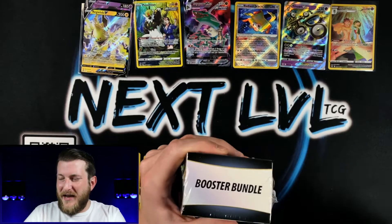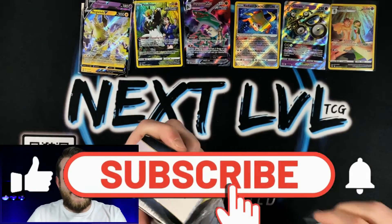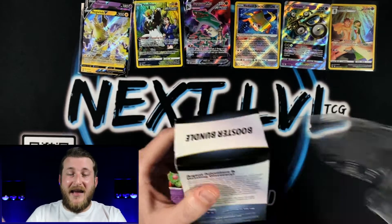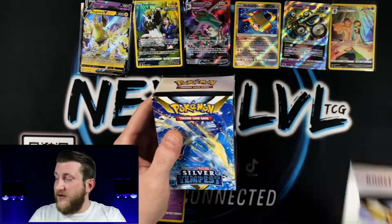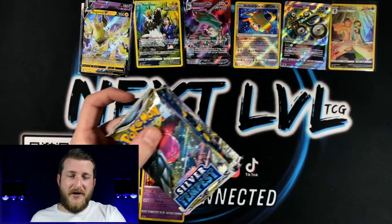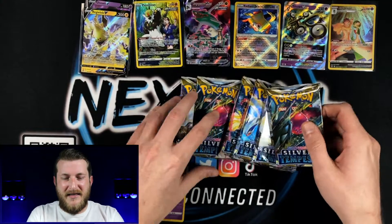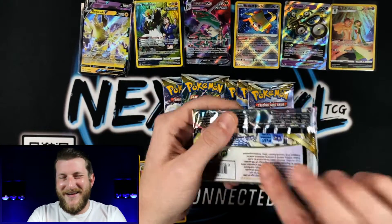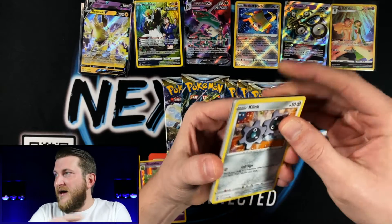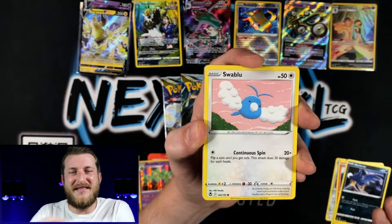Guys, we are getting into our very last booster bundle — last six packs of the opening. If you've enjoyed this opening so far, drop down and smash that like button — it definitely helps us out here on Next Level TCG. We're looking to grow this channel as much as we possibly can, and simply hitting that like button does amazing things. Let's bust into these last six packs and see if we can get that Hisuian Arcanine V Full Art. That would totally make my day. Swablu, Gallade, and a Noivern non-holo to start it off.